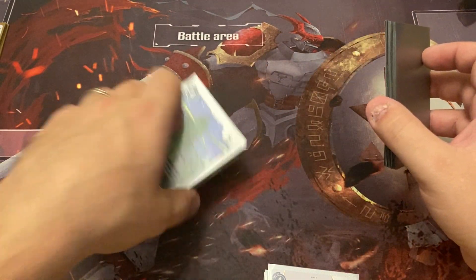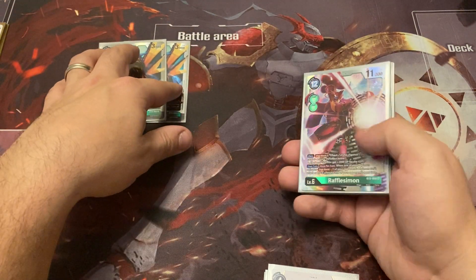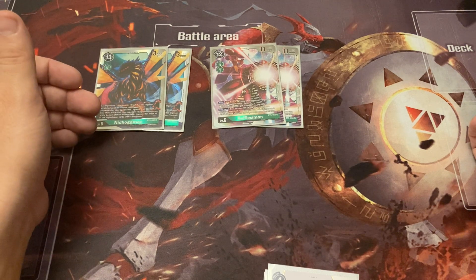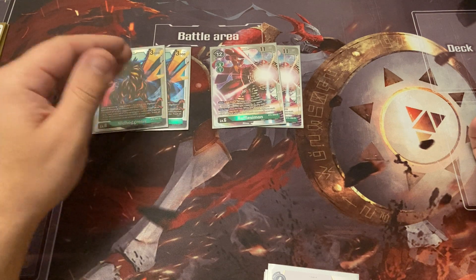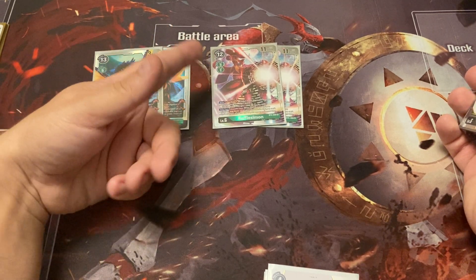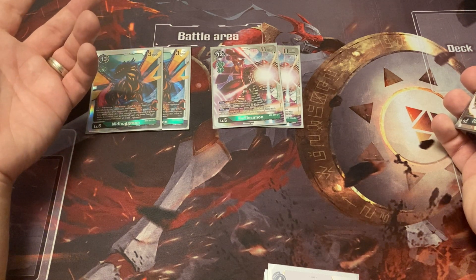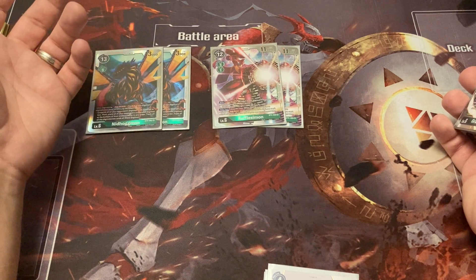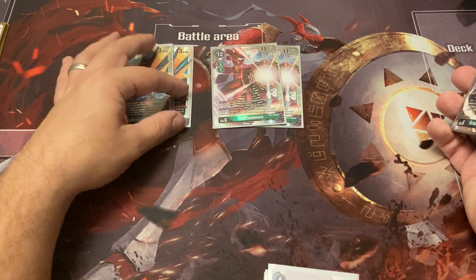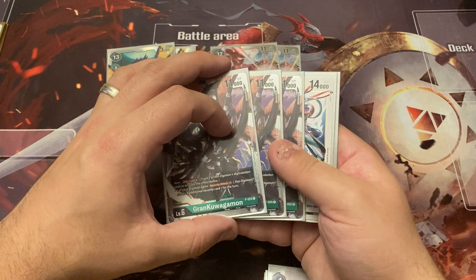For level sixes: two Nidhoggmon for control and board wipe, and two Rafflesimon as another control piece — Digiburst to power up your things and stop your opponent from attacking or blocking. She's got a great ability where you can digivolve into her from Nidhoggmon for one cost, then use her Digiburst two ability again. Useful if your opponent trashes one of your digivolutions and you'd otherwise have a dead Digimon that can't Digiburst.